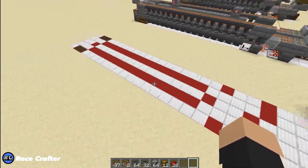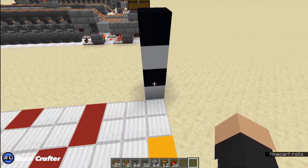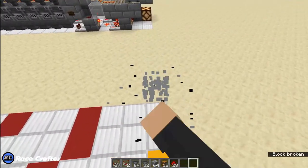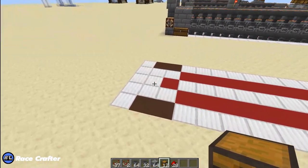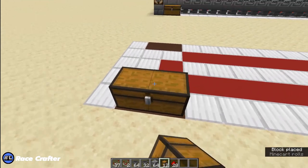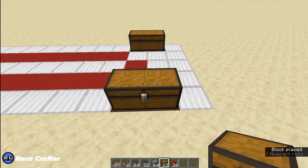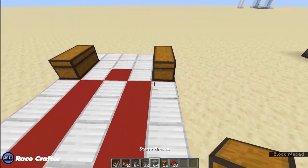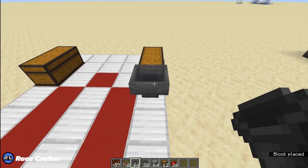All right, we've got our layout here — 26 blocks long, 5 blocks wide, 4 blocks tall. We're going to start with some chests. These are going to be the collection chests. We place those 1 block from the end on the edge. Next, hoppers pointing into those chests — 16 of them.